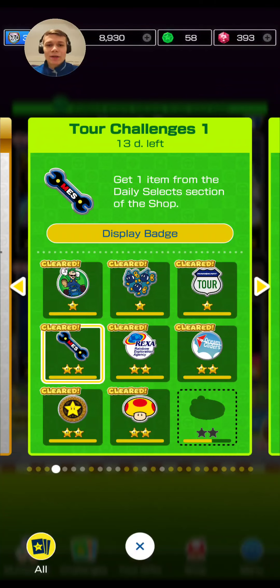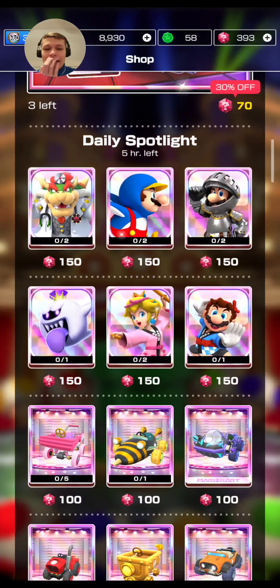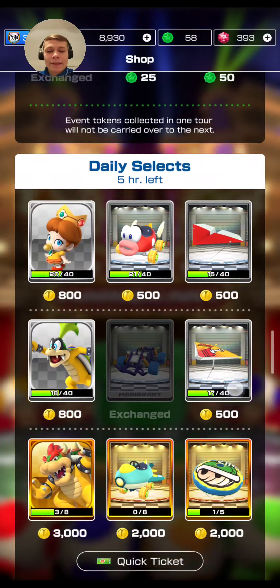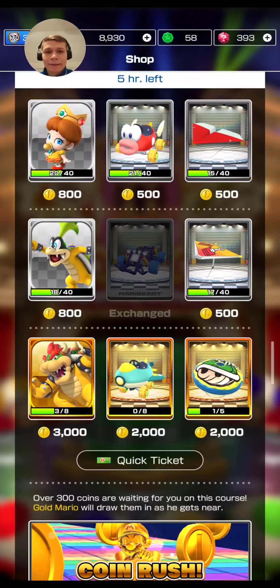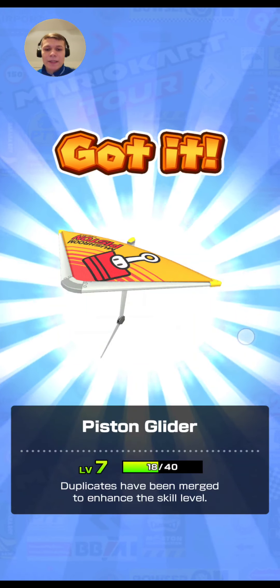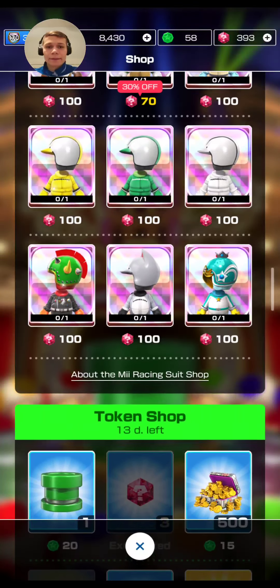The next challenge is to get one daily select from the shop. What they mean by daily selects is the daily select section — right here in the shop. I just bought the Piston Glider as you can see, and yeah, very easy challenge.